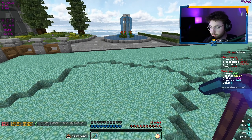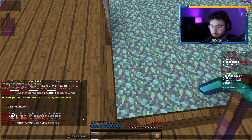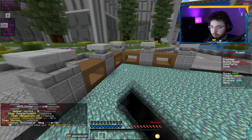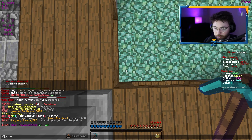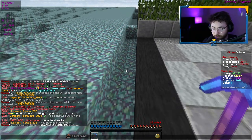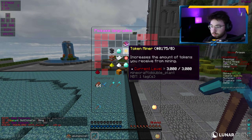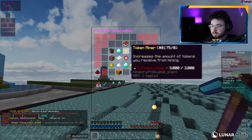What goes hand in hand with token miner is token merchant. Using that same benchmark of 100 blocks with about 400 million tokens, we'll do another 100 blocks with this maxed out. It basically has a chance of multiplying tokens you earn from token miners. When it procs, it kind of just gives it to you in chat. We can see the difference is about 8 billion tokens, meaning with token merchant we were able to get 8 billion versus previously only about 300 million. Huge changes right away in the token currency.